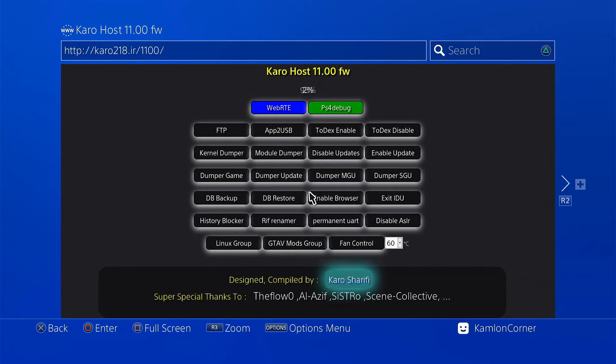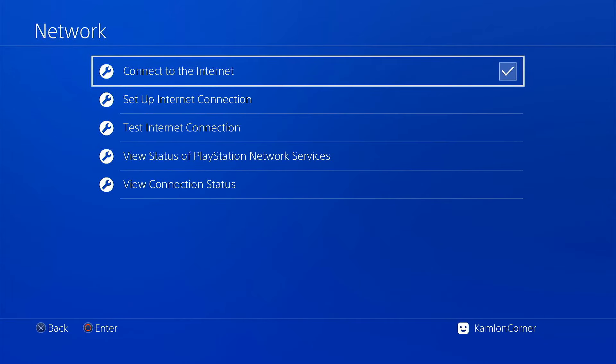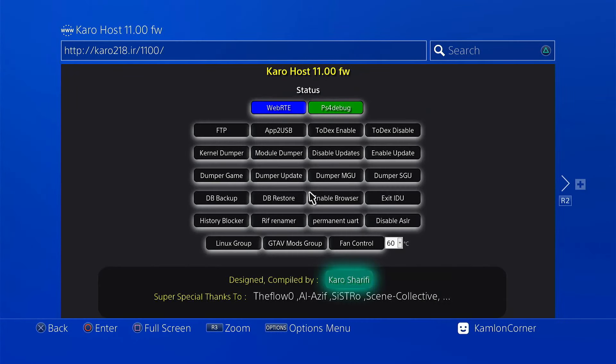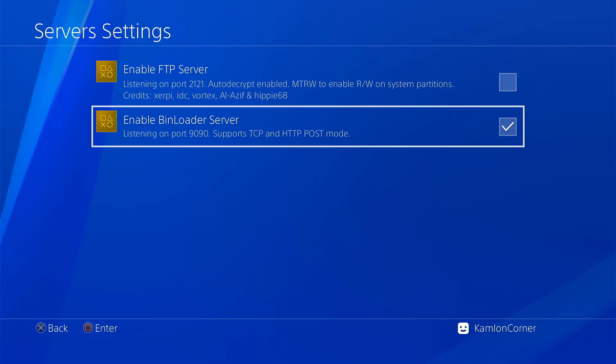After it caches, we can go ahead and go back to the network settings and set it up for our PPPWN or any configuration that we use. For now, let us go ahead and turn off our internet first to show you that we can access the web host offline. And from here, before we can use any application, we have to turn on the bin loader server first. To do that, let's go to the GoldHen settings, server settings, then enable bin loader server.